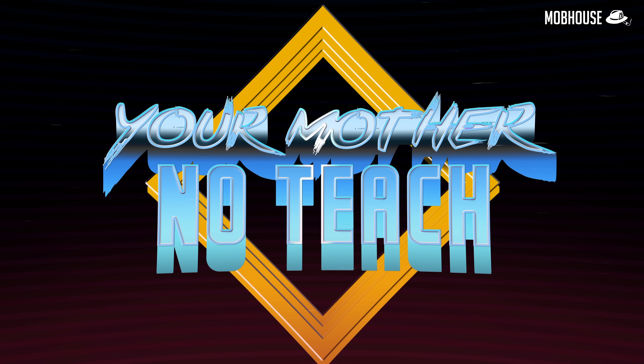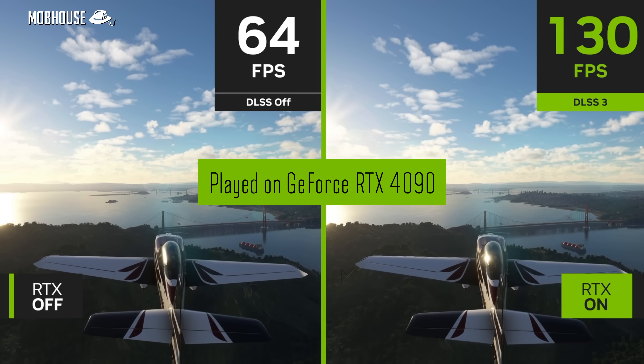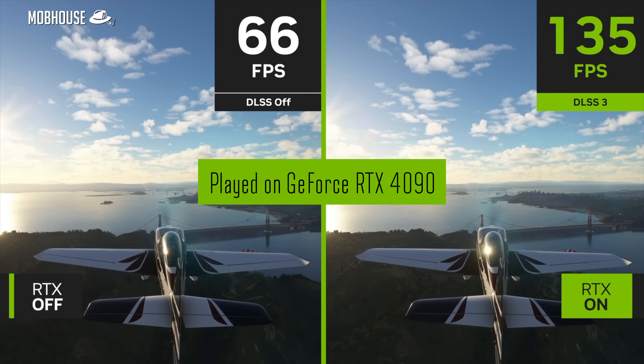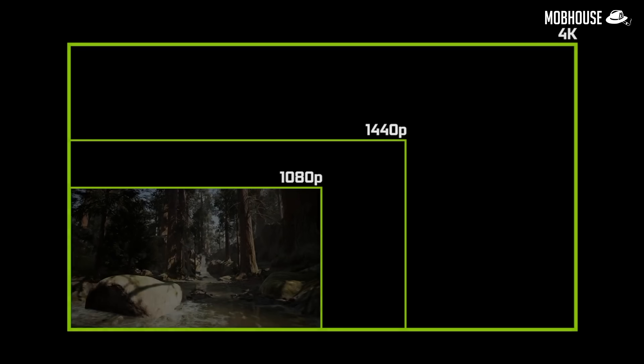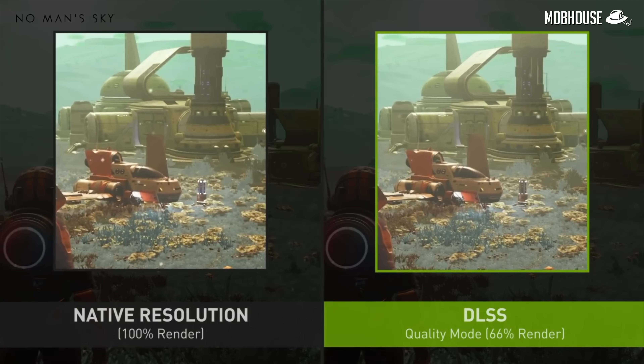So what is DLSS 3.0? How does it work? I'll teach you. DLSS stands for Deep Learning Super Sampling, a technology developed by NVIDIA that uses AI to improve the performance and image quality of your games. Basically, instead of rendering every frame at full resolution like an honest worker, it renders them at a lower resolution and uses a deep learning algorithm to upscale the image and present you with something that hopefully passes close inspection — like a smart worker.